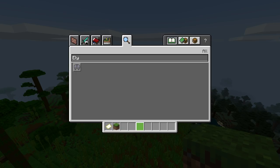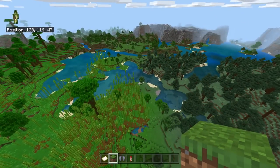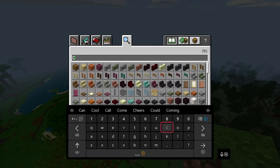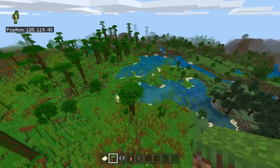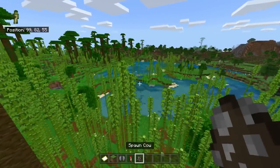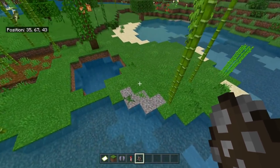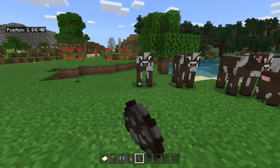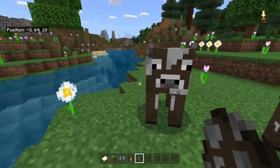We'll check out chunk loading and also get some mobs. I'll summon some cows — although summoning 20 to 100 cows probably won't stress it much. I have to say I hate the menus on the Xbox version compared to Windows 10. Let's find a flat area and place down a bunch of spawn eggs. In terms of lag, I don't think cows are going to cause too much of a problem.